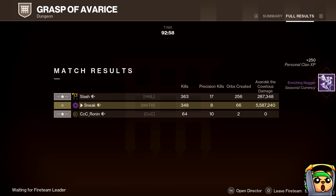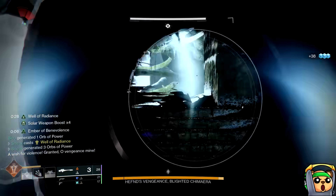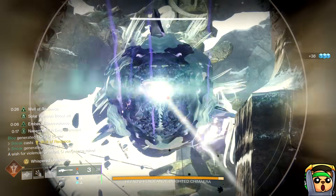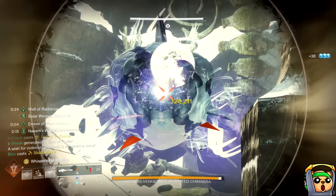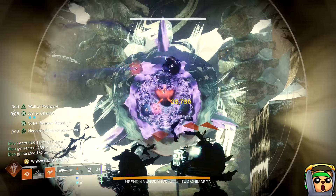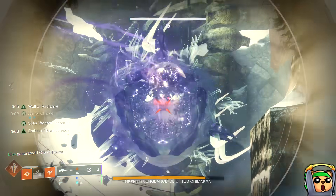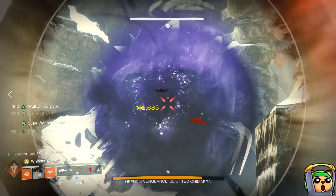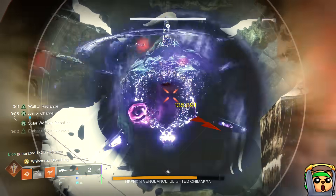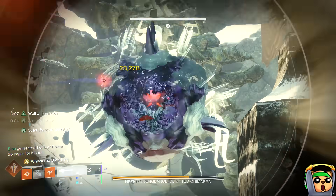5.587 million. So a question you might have by this point: do you have to loadout swap to make this build work? The answer is no, absolutely not. If you want to stay on a particular subclass the entire time, you totally can. For example, if you just want to stay on Well and be Solar, you could use Whisper of the Worm, Apex Predator, or any other Solar weapon. But it would be disingenuous for me to not mention the benefits of the loadout swap.